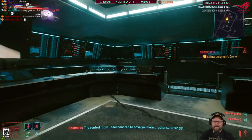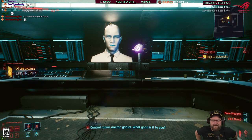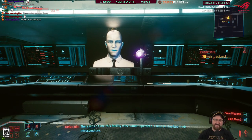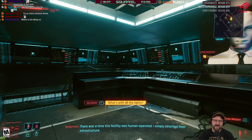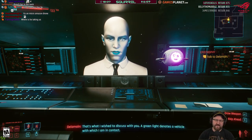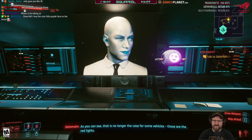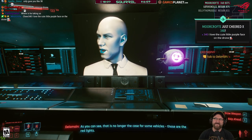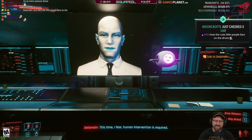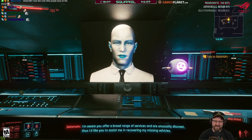I feel honored to have you here. Control rooms are for 'Ganics' — Ganics, because it's hard to say organic. At one time this facility was human operated — I simply inherited their infrastructure. A green light denotes a vehicle with which I am in contact. I love the cute little purple face on the drone. Repair drones can't take care of this? This time I fear human intervention is required.